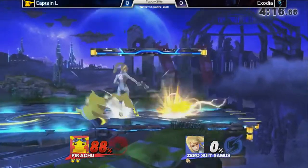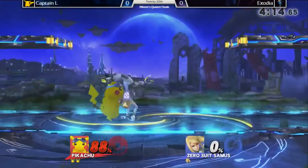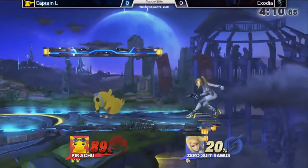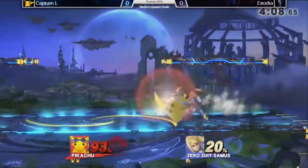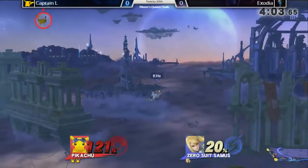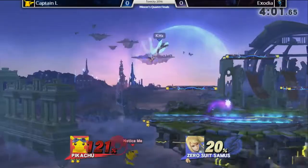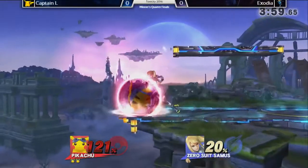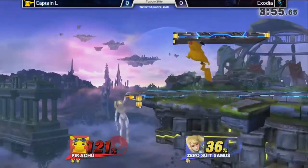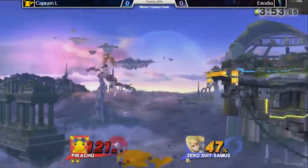ZSSs can definitely have their own flavor. That dash attack is going to kill — getting into the sweet spot at the corner of the stage. They're taking the advantage there, definitely starting to get something going with ZSS, pushed into the corner. That was a good use of Paralyzer. Shouldn't we be supporting our BC Brothers? Oh, of course.